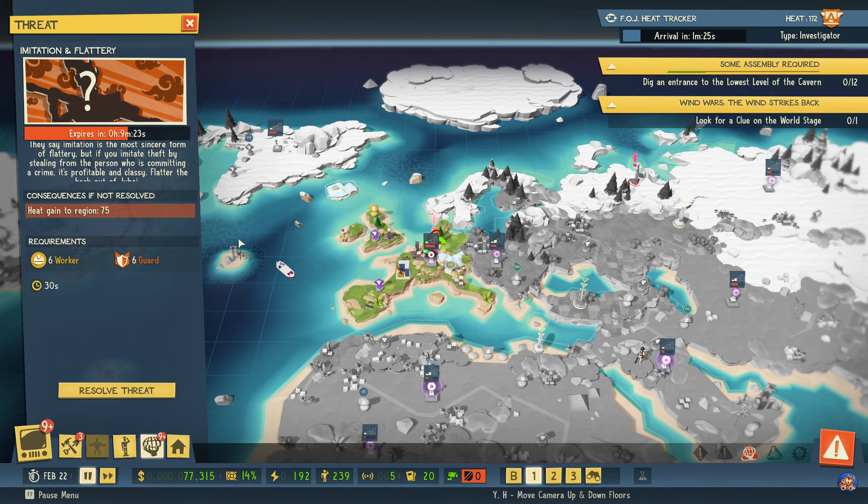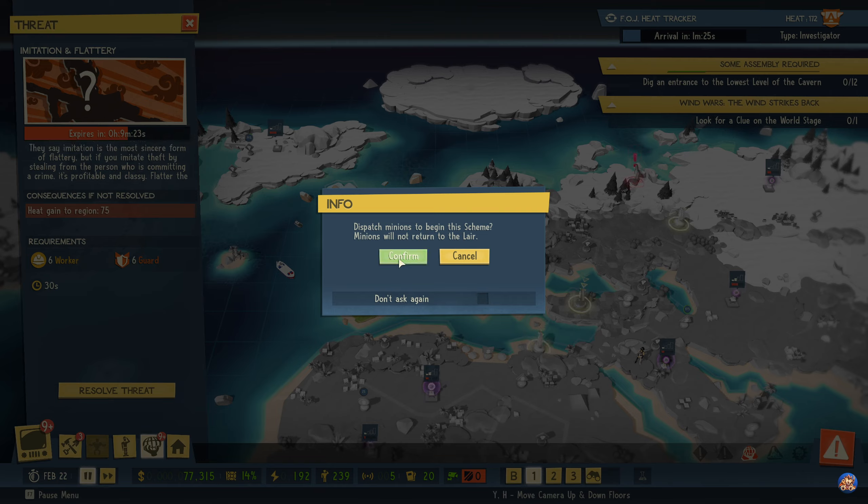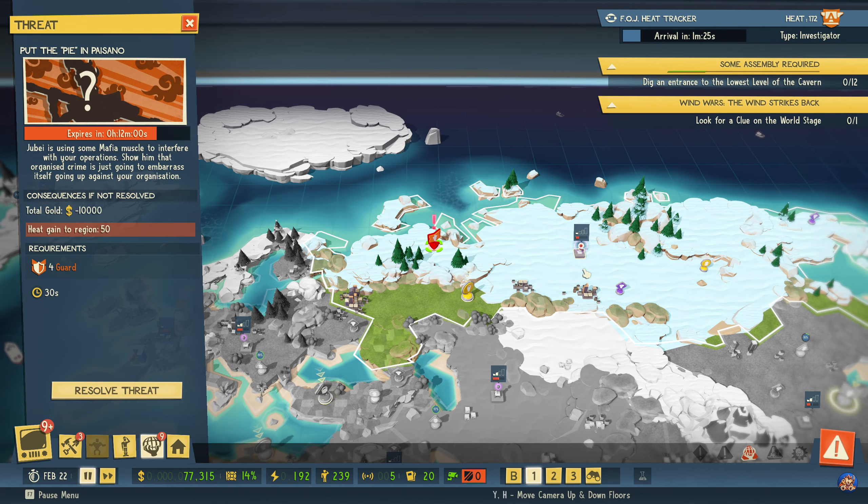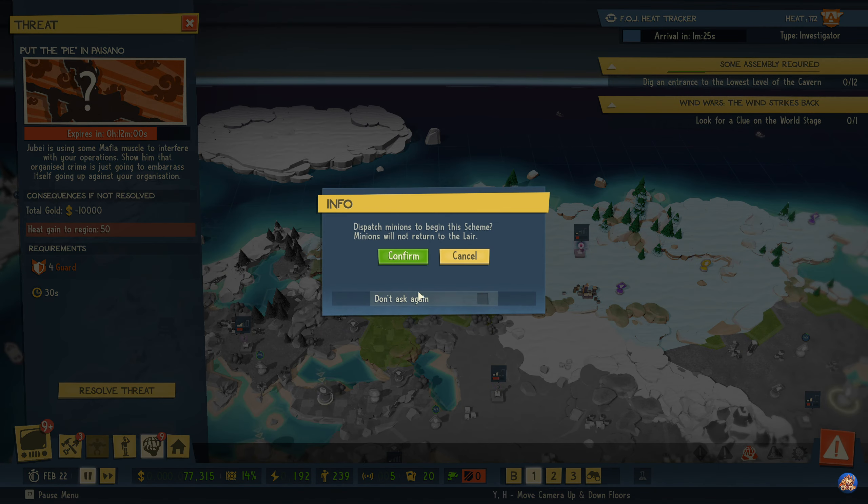'They say imitation is the most sincere form of flattery. But if you imitate theft by stealing from the person who is committing a crime, it is profitable and classy.' Let's flatter the heck out of Jubei. Resolve that one — 75 each. And up here — Jubei is using some mafia muscle to interfere with your operations. Show him that organized crime is just going to embarrass itself going up against your organization. Resolve threat.